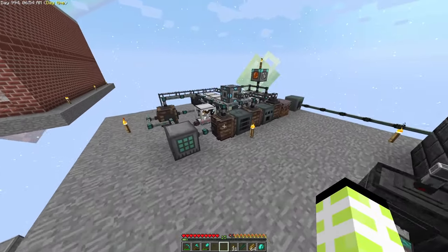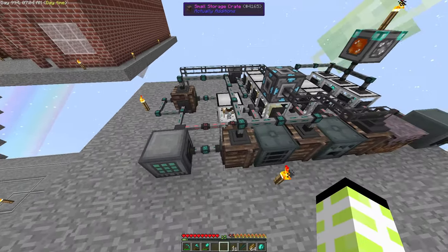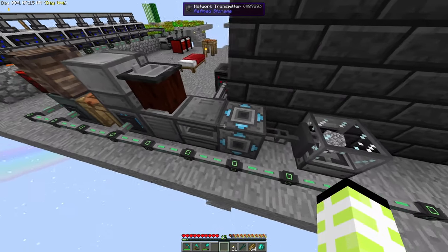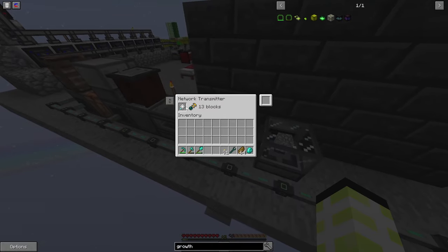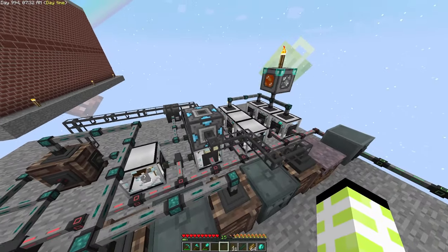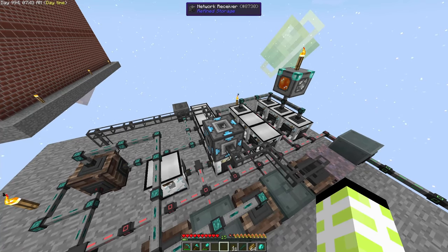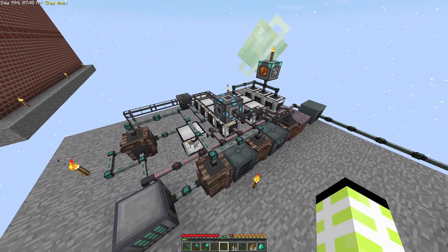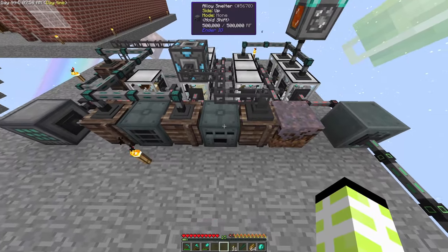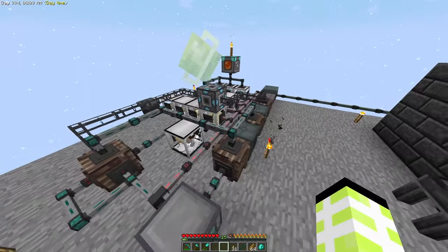I've redesigned this area - it's been through about three or four revisions. We've created a network receiver and we've got the transmitter over here. You connect the transmitter to your refined storage system, create a network card, link the network card to that block and it's essentially a wireless transmitter. It can be dimensional as well - in the Nether or the End I could have a refined storage system, which is kind of awesome. We've got a lot more filters now and it automatically moves finished items straight into the refined storage system.